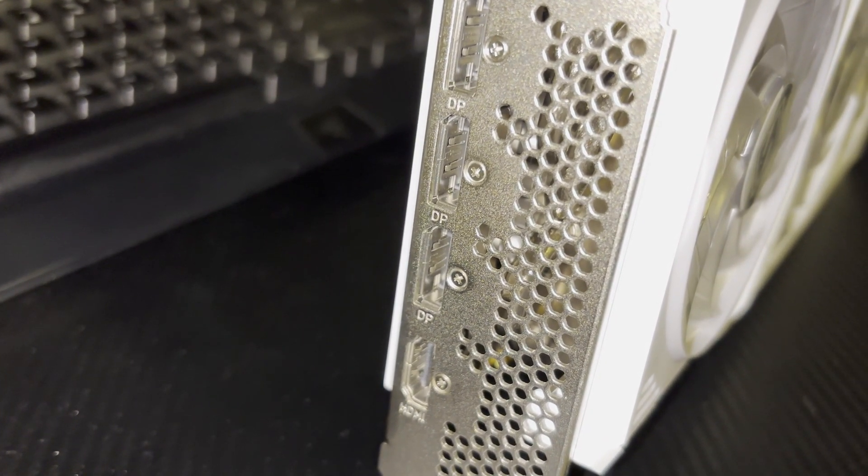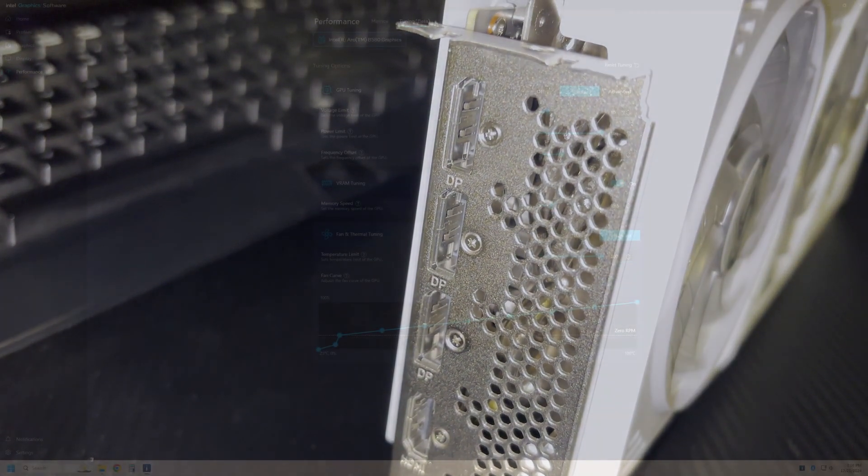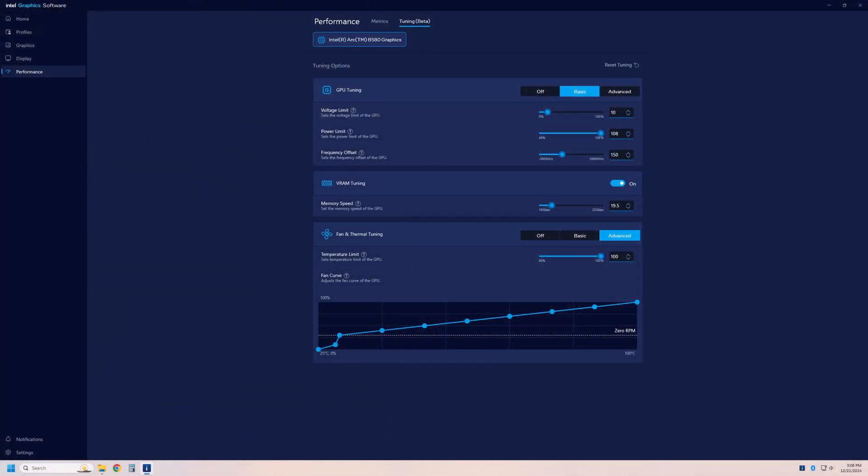Tools built into Intel's latest drivers allow you to tweak the voltage, power limit, clock speed, VRAM speed, and fan curve. The most important is clock speed, because the Arc B580 is not running anywhere near its power limit. Voltage can help a little but increases power and heat a lot, and you usually hit a hard limit without liquid nitrogen or something extreme.